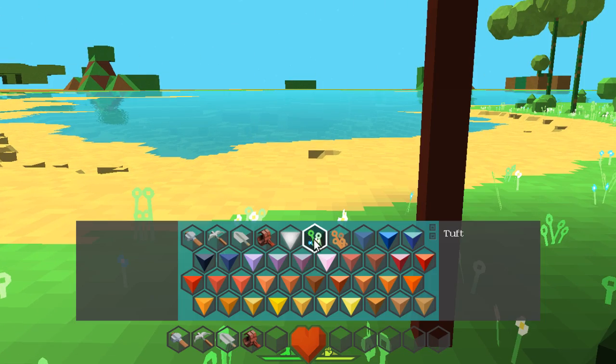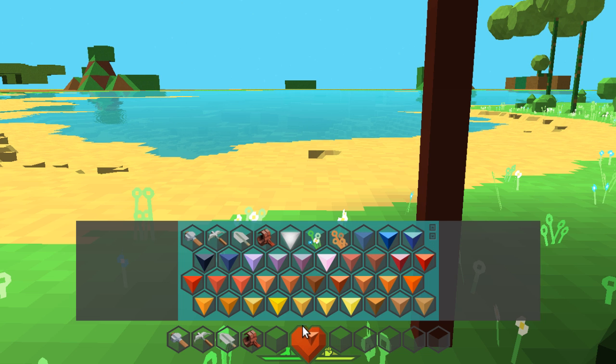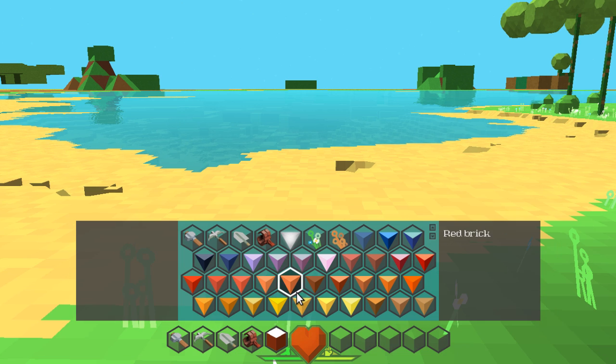You can also build. There are all these blocks here. If you hit I, you go to the inventory. There's a whole bunch of different things here. Once they get the game actually going, these will all have different properties, but for right now they just have different colors. Right here you can see there's different shapes you can use — there's the cube and all these different shapes.